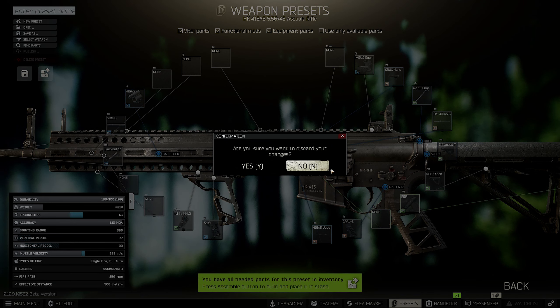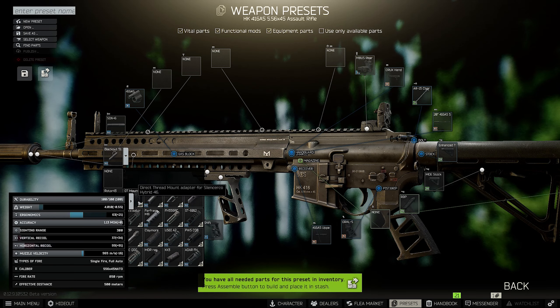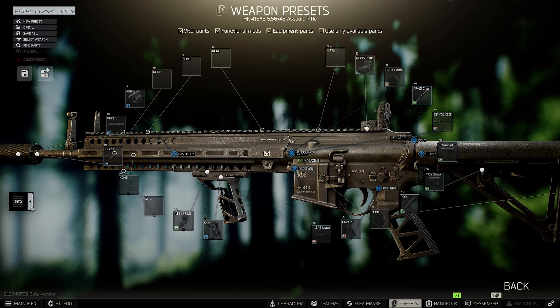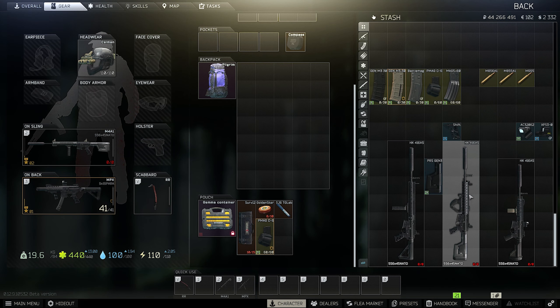It is of course quite expensive. What's really important is that you are using the blackout suppressor — it's the best suppressor for the HK. But you can also change the suppressor to the Beast, which gives a little bit less recoil, though not that much.